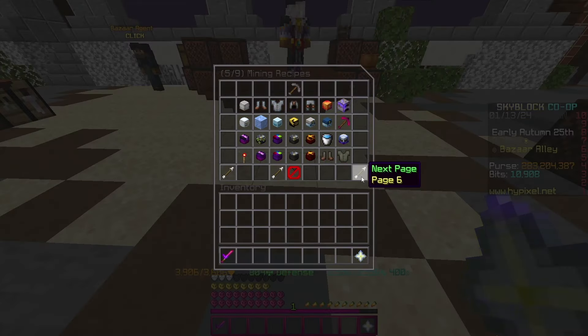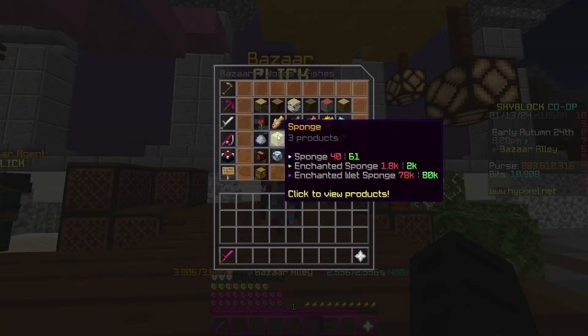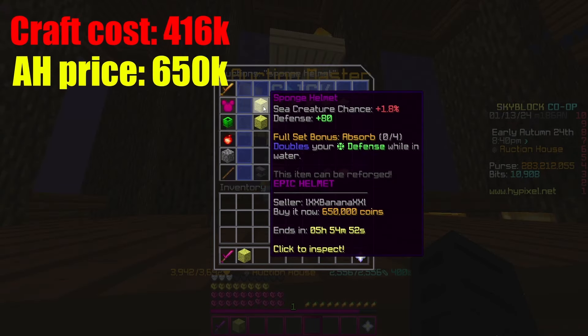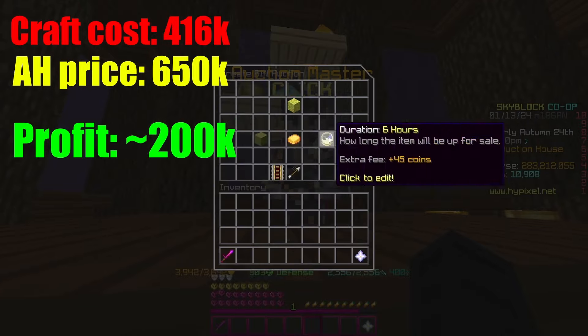For example, if you search through your collections you'll find many items that you are able to craft. Since I don't use mods, I would look at Bazaar for the price of the items to craft, then look at the current auction house prices and compare to see if I can make a profit.